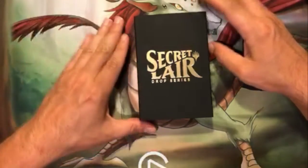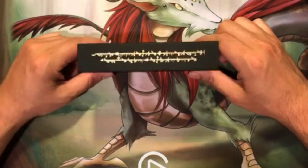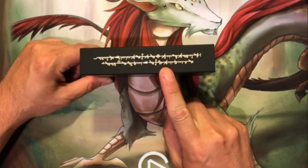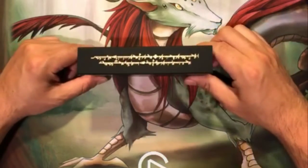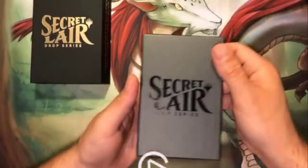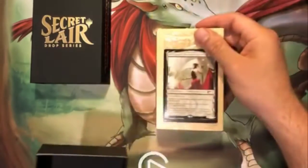Right now we have a special Secret Lair drop series — this is the Phyrexian Creators Complete Edition, the non-foil version. As you can read, for all the people that can read Phyrexian, that says 'Phyrexian Creator Complete Edition, the non-foil version.' This is a five-card drop featuring the five original Phyrexian Creators from New Phyrexia.